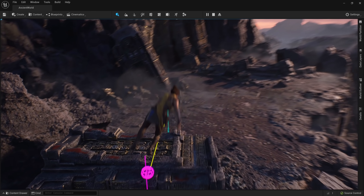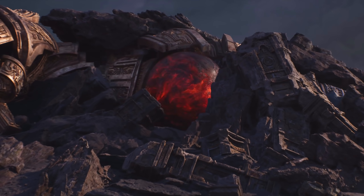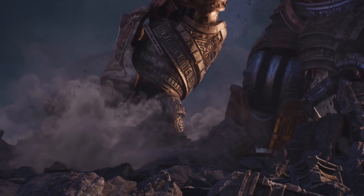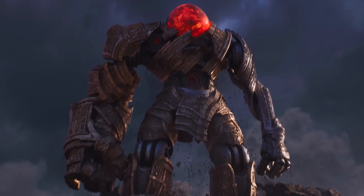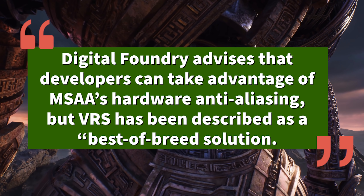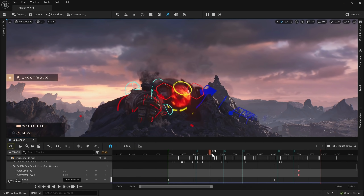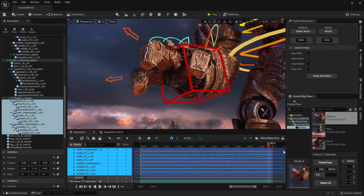We know that Xbox waited for full RDNA 2 features on their system. We know that Sony didn't. So expect this to become even more prominent as the generation goes along — it's just common sense. We will continue to see more games utilize VRS and all these other RDNA 2 features that Xbox is able to utilize. On the other hand, PlayStation won't be able to utilize those. Will they have other techniques they can use on their system? Of course, but it won't be the best-of-breed solution — which is something the article specifically says.